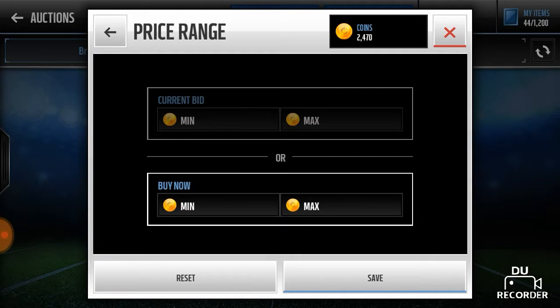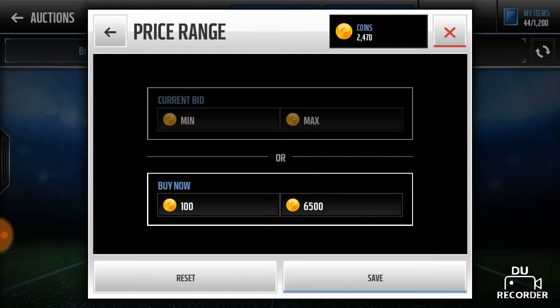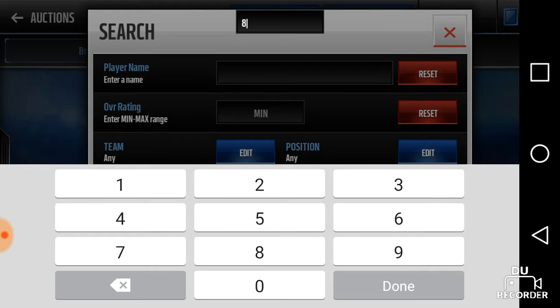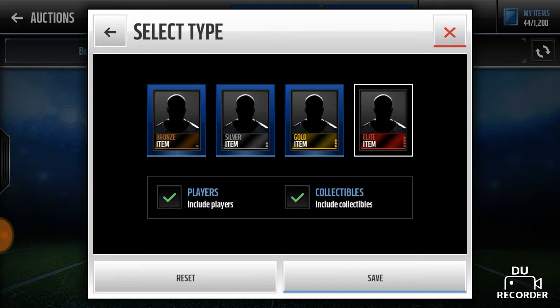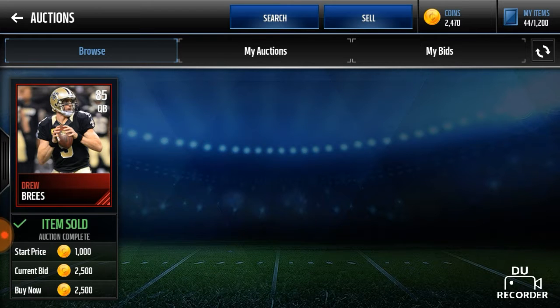The snipe filter I like to use is max $6,500 — that's max buyout. Do not mess with the bid, because you can't snipe with bids. If something is low in cost, people will keep bidding on it and you'll never win the bid. So set max $6,500 and make the max overall $85,000. This is my elite snipe filter. As you can see, there was a Drew Brees up for $2,500 — I wish I would have got that quicker.